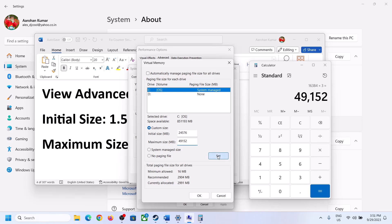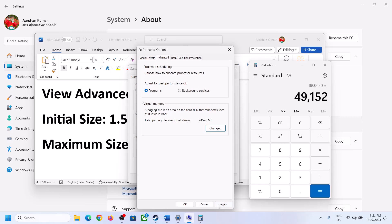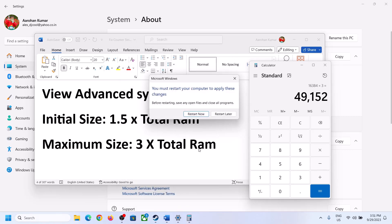Click Set, then click OK, Apply, OK. Restart your computer — make sure you restart after this change.